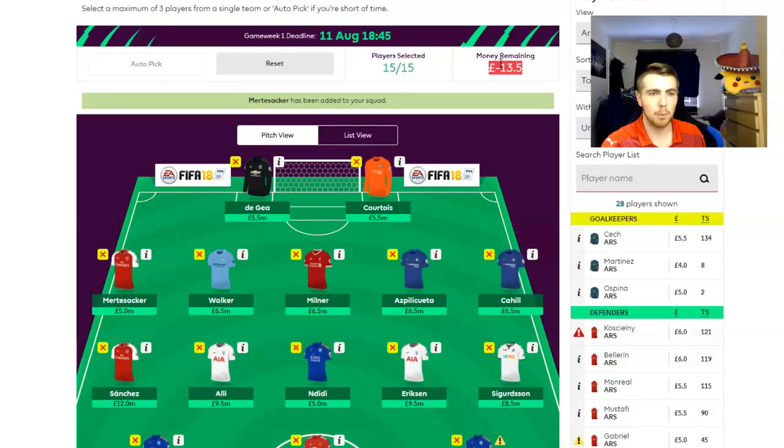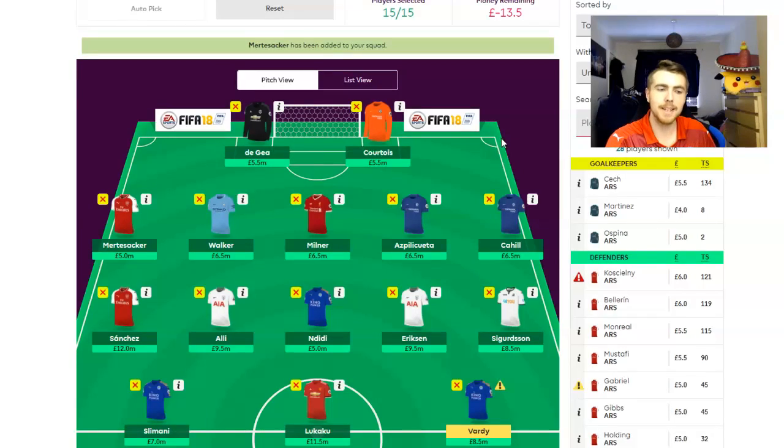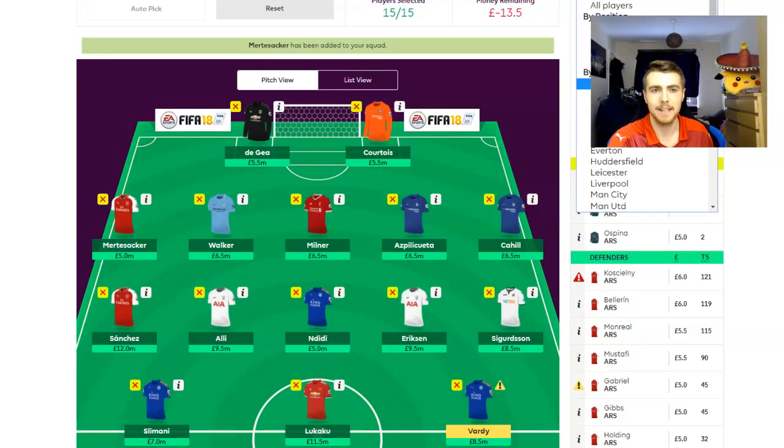The issue is our budget. We are 13.5 million over budget. That's a little bit of an issue. You can't have every single player being an elite tier player — otherwise everyone would just have pretty much the exact same team. So you've got to make sacrifices, and you've got to take out some of the hard hitters and put in someone worth a little bit less in order to get a bit more value for money.